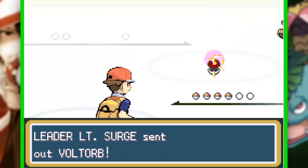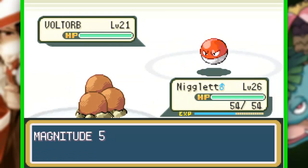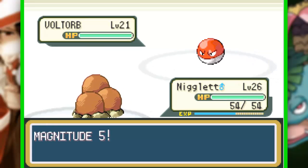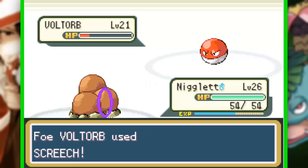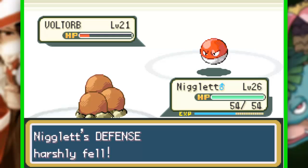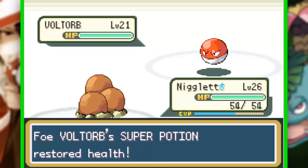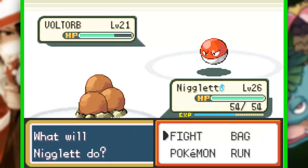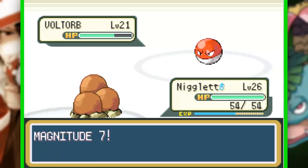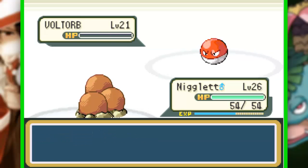Vamos lá contra um Voltorb, level 21. O Neglet — eu acho que eu vou usar o Neglet na nossa série. Uma magnitude 5. Deixa nos comentários se você quer que eu use o Neglet. Enquanto esse vídeo não é postado, eu vou estar usando o Neglet porque eu gosto bastante desse tipo de pokémon, e do Dugtrio também. Só porque eu falei, veio 4, 3, 5, 4... agora com magnitude 7. Tchau, Voltorb — super efetivo!